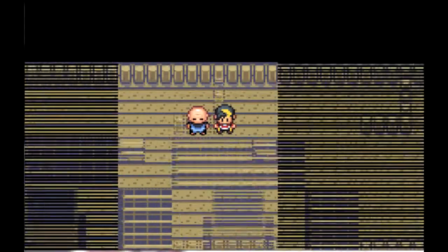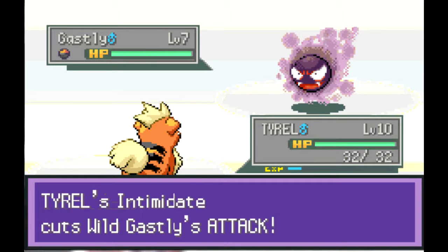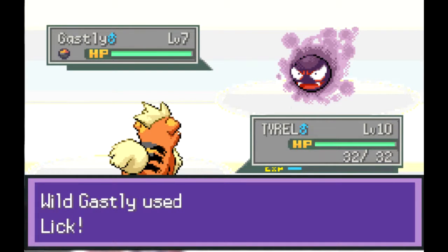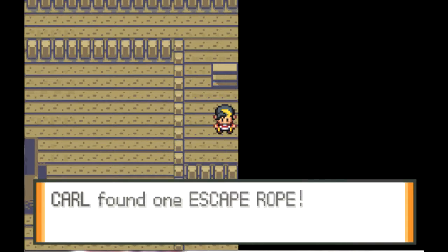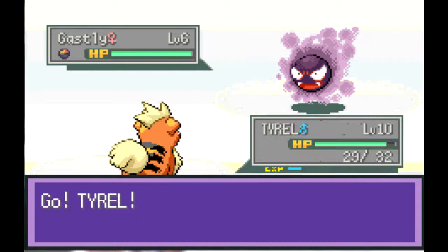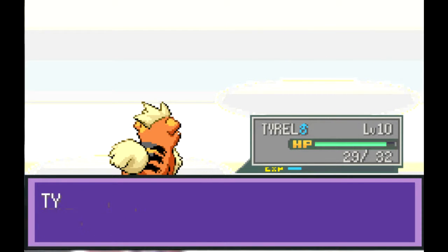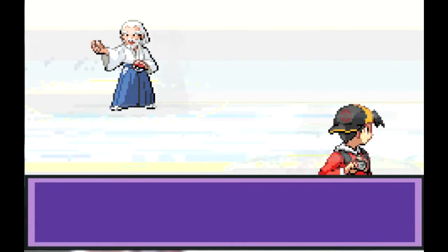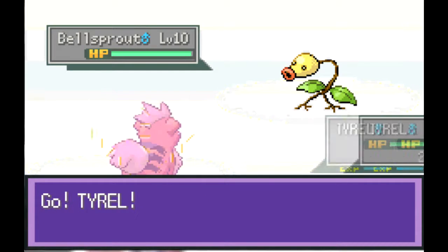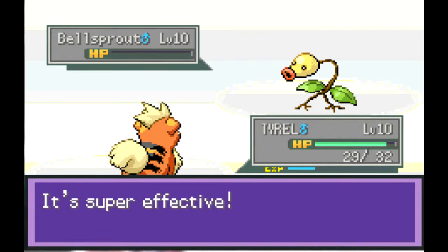We battled him last episode, and oh god, a Ghastly. Let's see how much Bite does on this. I misclicked Roar - okay, never mind. Found an escape rope as an item, that's always good. Bite is a one-hit KO - that's good. Sage Jujutsu - get the pun, 'Jujutsu' - stuff like that amuses me. Tyrell is just owning all these Bellsprouts.